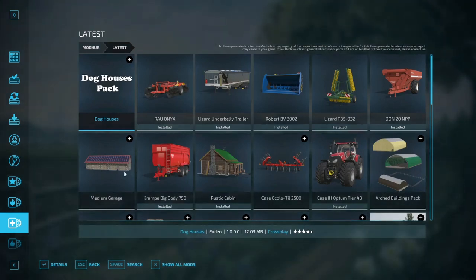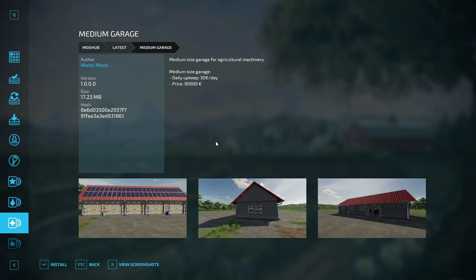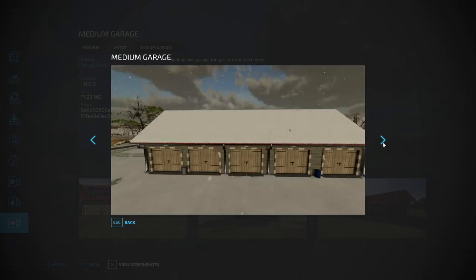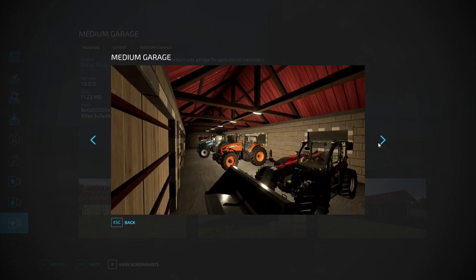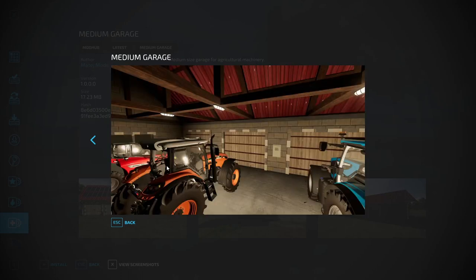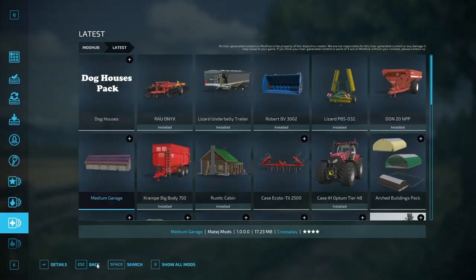Next is a medium garage by Matej Mods - a medium-sized garage for agricultural machinery. Daily upkeep is $30 per day and the price is $90,000. It looks good for small and medium size equipment - five doors, plenty of room, with built-in lights. Very nice.